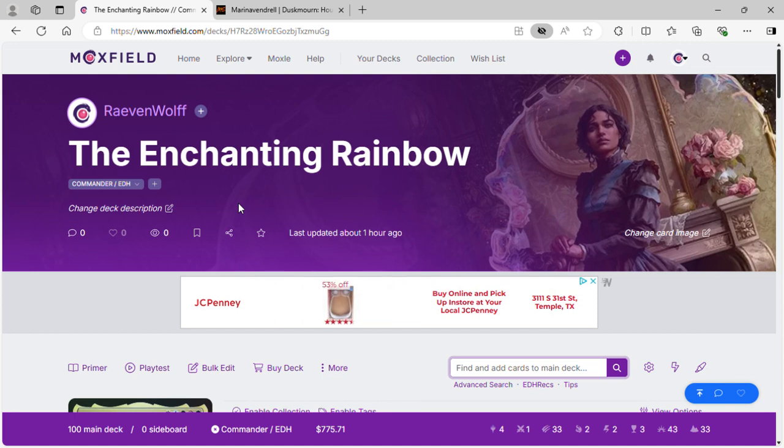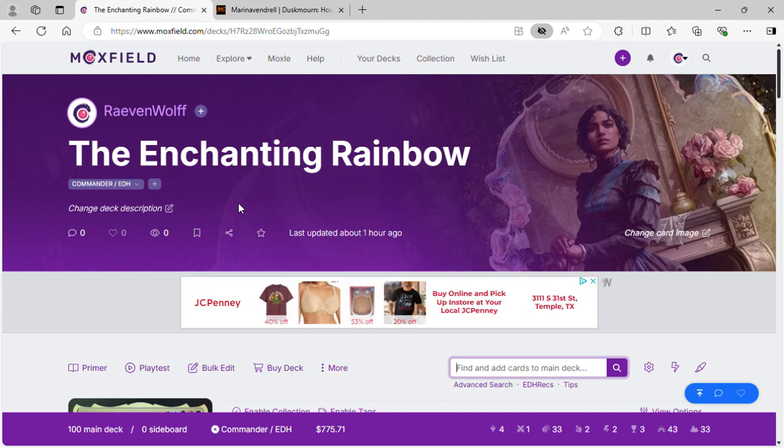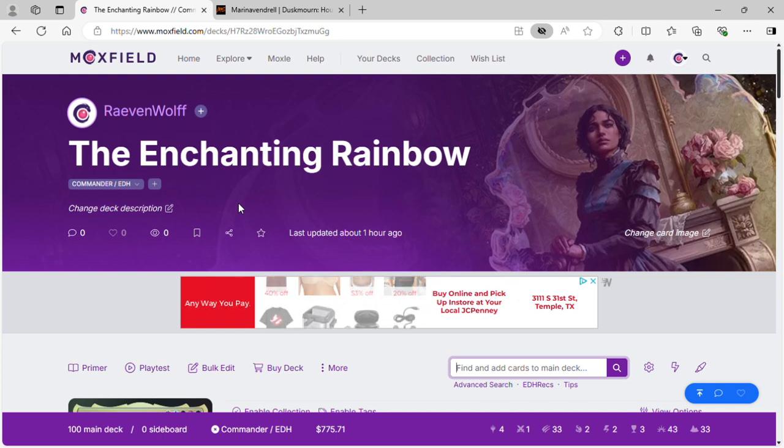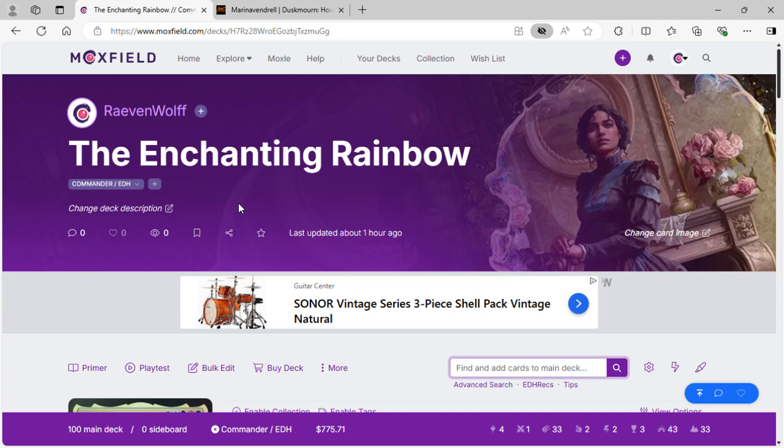Hey guys, welcome to Shower School Studios, it's Ravenwolf. We're back with another Friday deck list, going back to making another enchantress deck because this commander just got spoiled. We're doing five-color enchantress — it's going to be pretty interesting. It's basically going to be a mix of my Nictia deck and my Attracts Enchantress deck, which is an upgraded version of Nictia but with copy enchantments.